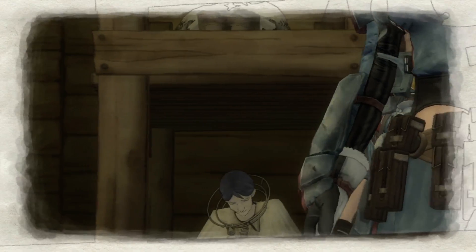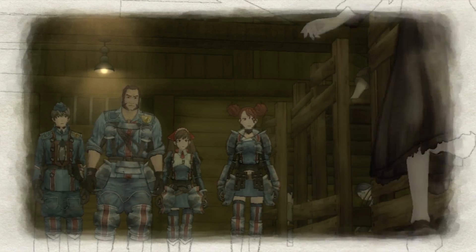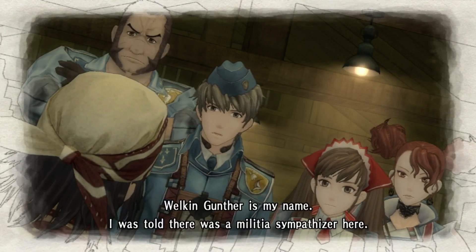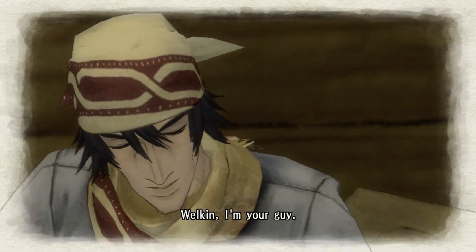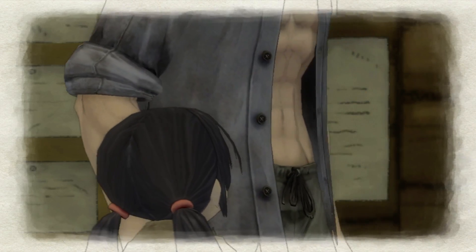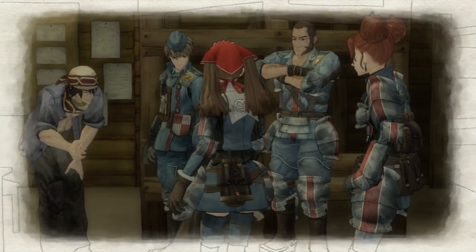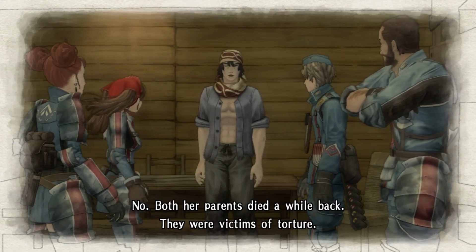What the hell is this? We killed everyone. Gunther is my name — I was told there was a militia sympathizer here. Welkin, I'm your guy. I'm Zaka, it's nice to meet you. Hey Pumpkin, I've got to talk some adult stuff with these folks — would you be a good girl and go to bed for me? Good night. She's sweet — she your kid's sister? Probably a stranger.